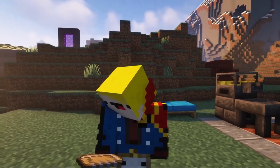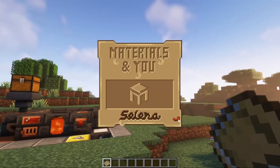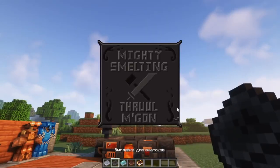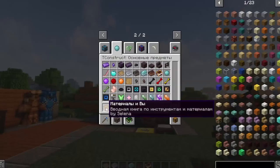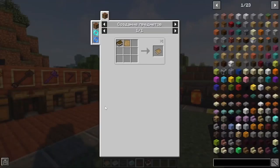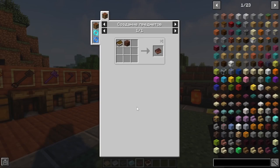When you first enter the game, you will have a special book in your inventory called Materials and You, where you can learn about the basics of Tinkers' Construct. The mod is conditionally divided into sections, for each of which there is a book. The first book is given to you for free, but if you lose it, it also has a recipe. The following books also have recipes.